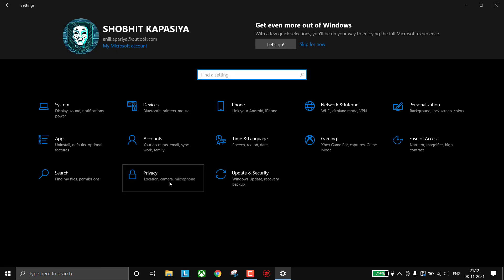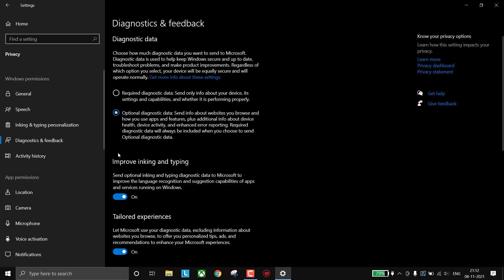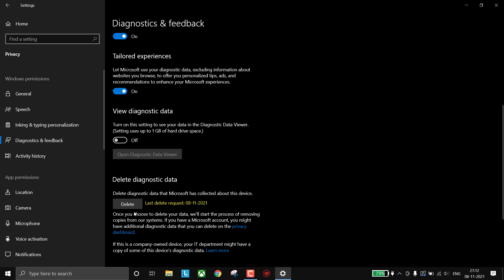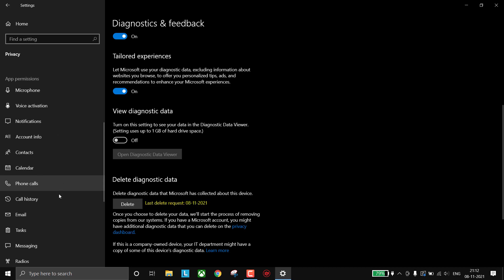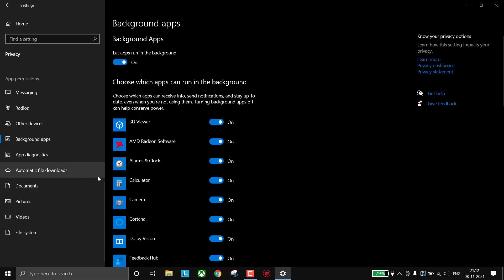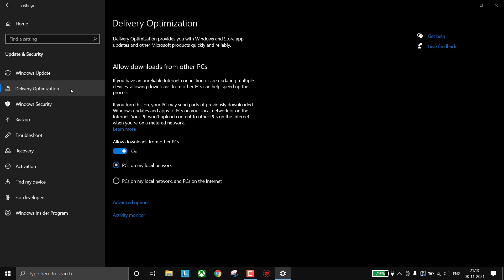Go to Privacy, and in General turn off everything. Then go to Diagnostics and Feedback, turn it off, and delete diagnostic data. Scroll down to Background Apps and turn off background apps — this will reduce CPU usage. Go back to home, click on Update and Security, and in Delivery Optimization turn off 'Allow downloads from other PCs.'